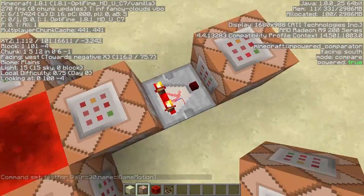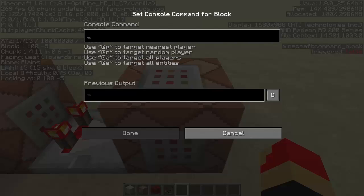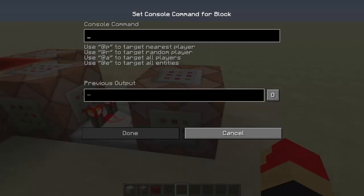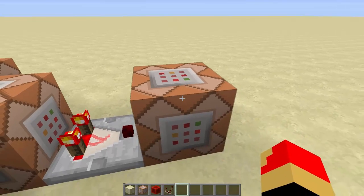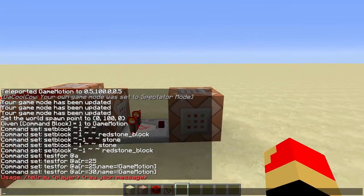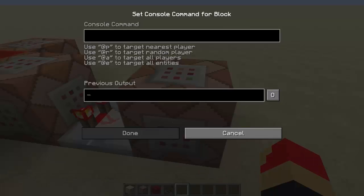So then when a player joins, this gets powered which powers this command block here. Before you teleport them, if you ever want to do welcome messages, you would need to do it before you teleport them. So what you'll do here to do a custom join message — which we'll also be doing in this tutorial — you'll do /tellraw. That basically sends a JSON message to whatever player, but the JSON message can be quite confusing.